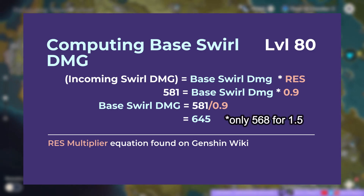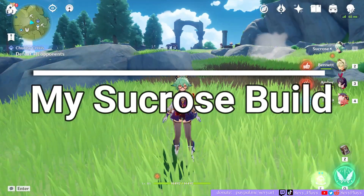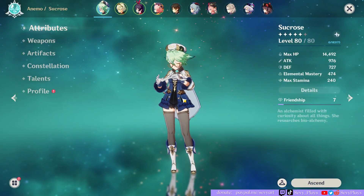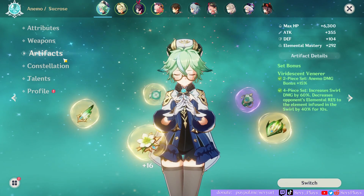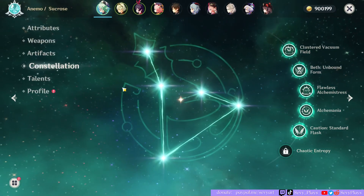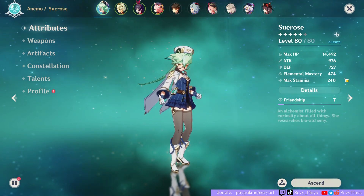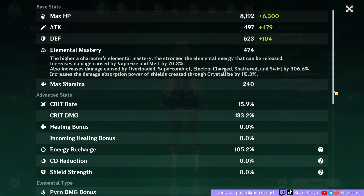This base Swirl damage of 645 is higher than the 1.5 Swirl base damage at level 80, which was 568. As for my Sucrose's build — unfortunately I only have an EM sands, not an EM goblet or circlet yet, so her EM totals 474 and she's on 4-piece Viridescent Venerer. She's constellation 5 but that doesn't affect the tests, nor do her passive talents — we're really basing this off her level and her elemental mastery. At 474 EM, the percent increase to her Swirl damage comes out at 306.6%.